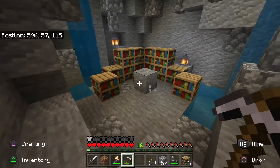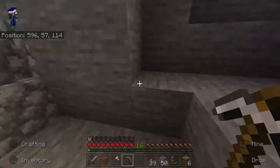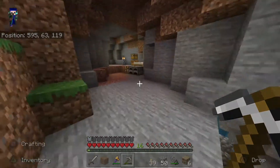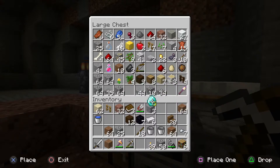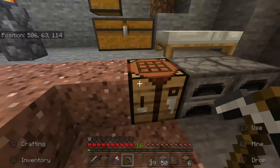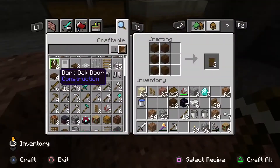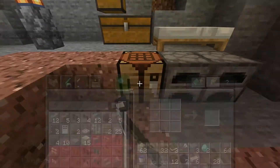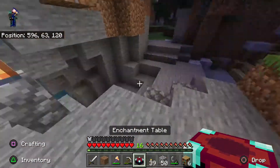So now we know where the enchantment table is gonna be - it's gonna be right there in the middle. Let's make the enchantment table. Here we go boys, we're about to make the first ever enchantment table! Oh my gosh, dude, I'm so freaking excited. I don't want to make it but I'm gonna make it - oh, I made it! I made it, the enchantment table!